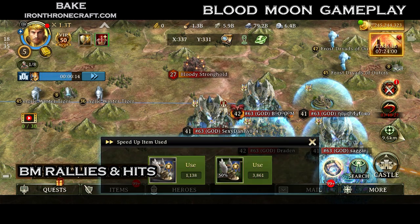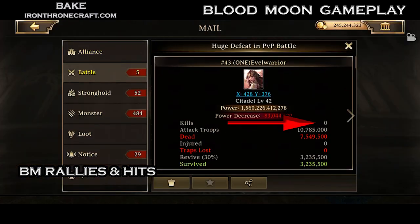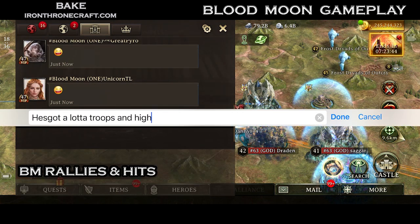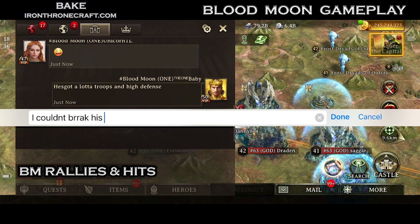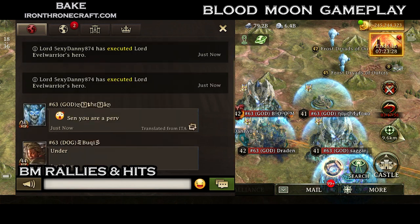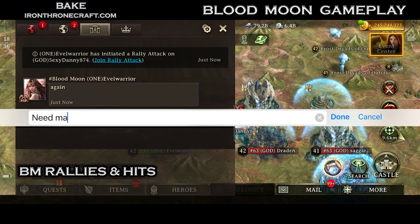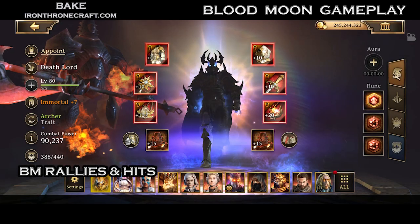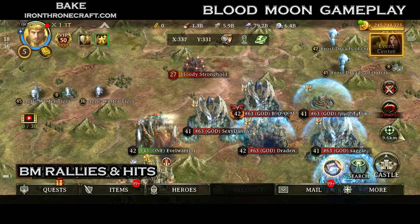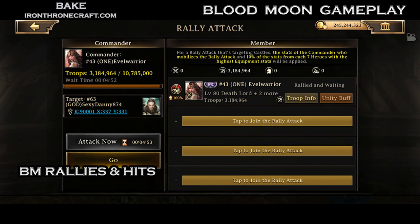The bottom line of what we're going to show in this video is that troop defense is really good now - but coincidentally, I think it always has been. See that? Zero kills on Sexy Danny. I sped this up because Danny capped us several times. What we were doing is adjusting over and over again to try to get through that troop defense. What we've been seeing is that massive troop counts and massive troop defense are doing extremely well for castle defense. So what I'm doing now is going through my heroes and trying to maximize my troop defense debuff, because troop defense seems to be crushing us.